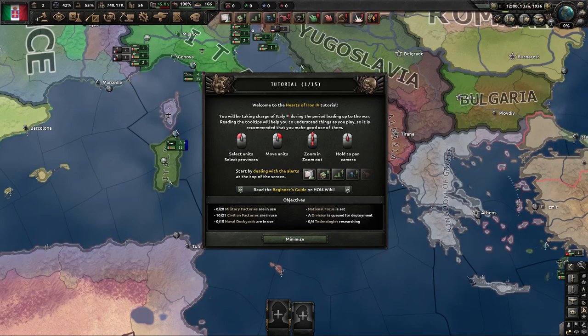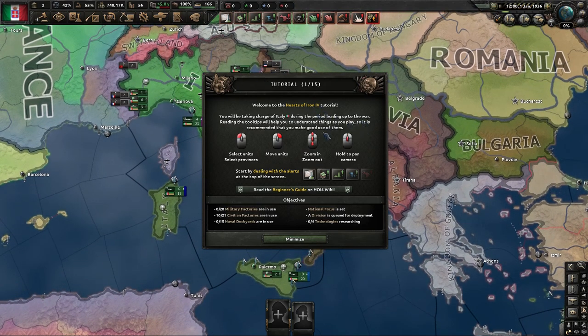The expansion pack Arms of Tyranny was recently released, so I wanted to redo this video that goes over the tutorial for Hearts of Iron 4. When I first got into the game, I went through this tutorial and found it very confusing. So I'm going to walk through all these steps and give a better explanation than what you get from reading these tutorial guides that pop up. What I'm going to do is talk about the different objectives and what they mean.